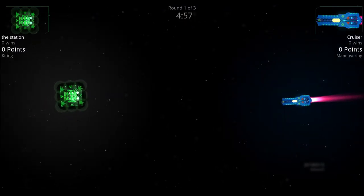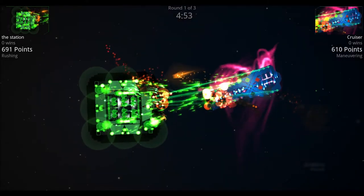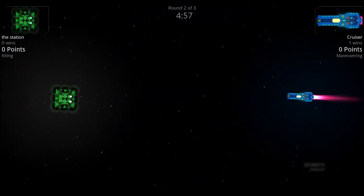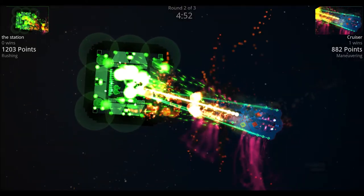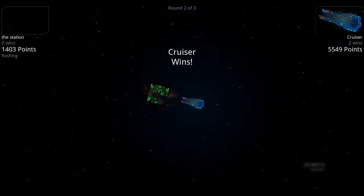Going into the first round, both ships move toward each other, missiles come out of the Station, the Station's shields get punctured, and the Cruiser wins with those gauze cannons. In round two, the Station sends out its first flurry of missiles and the Cruiser takes hits to the side, but it chips away with its main weapon and the Cruiser wins the second round.